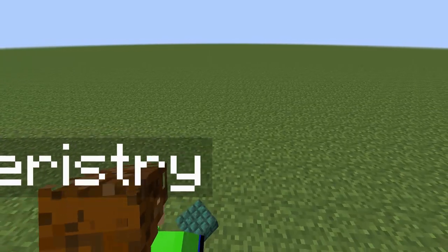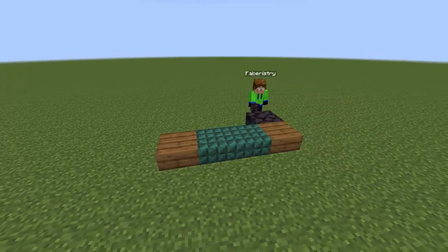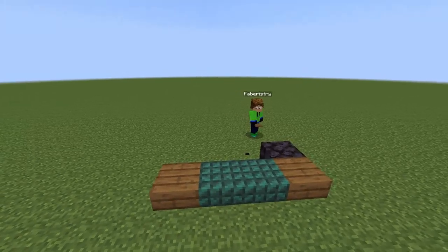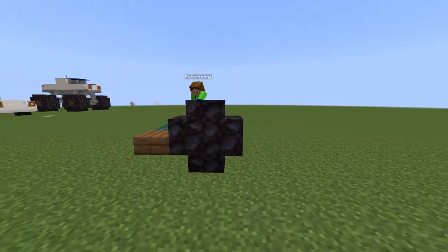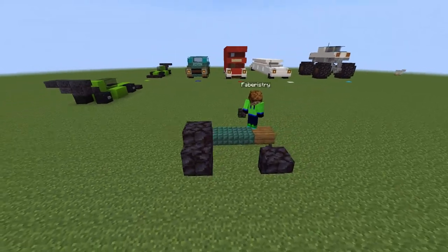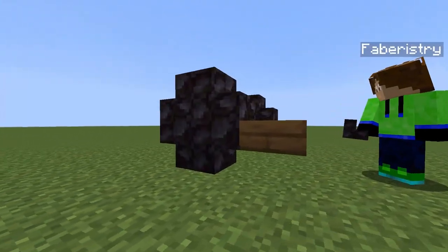To build the Ford Ranger, start by placing two dark prismarine slabs, then next to each place spruce slabs. To create the wheels, build them just behind the spruce slabs using black stone stairs in a formation just like this. Once done, place prismarine walls in front of the black stone stairs.